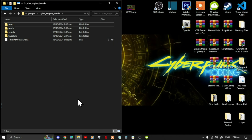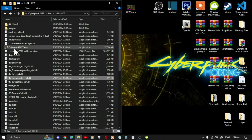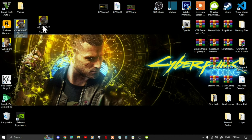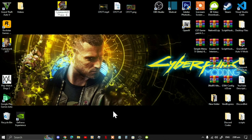Go back to your CET main folder. Next, go to your Cyberpunk2077.exe, right-click and send it to your desktop. Right-click on the shortcut, rename it so you know where the real version is and where the modded version is — rename it to CET.